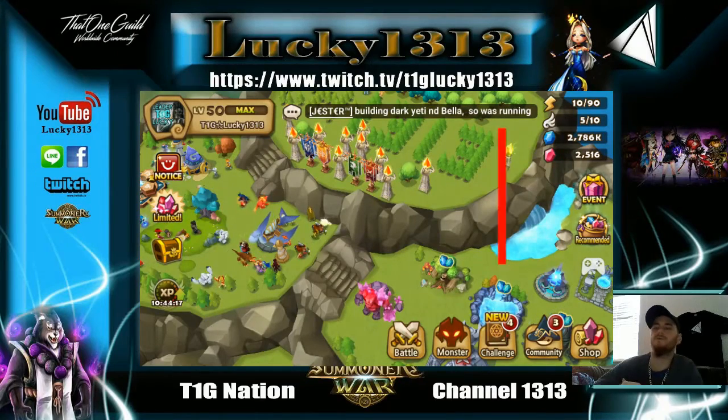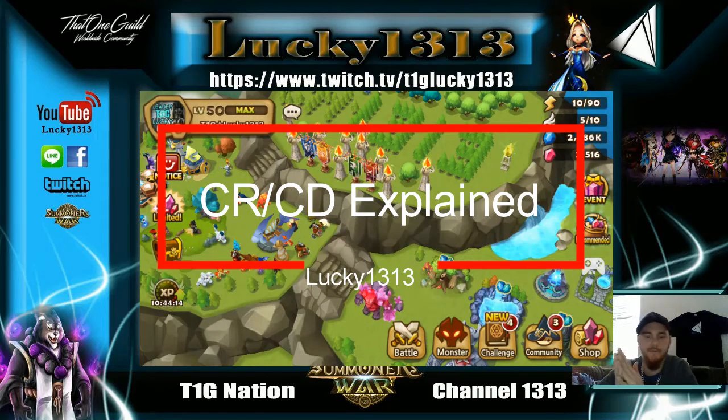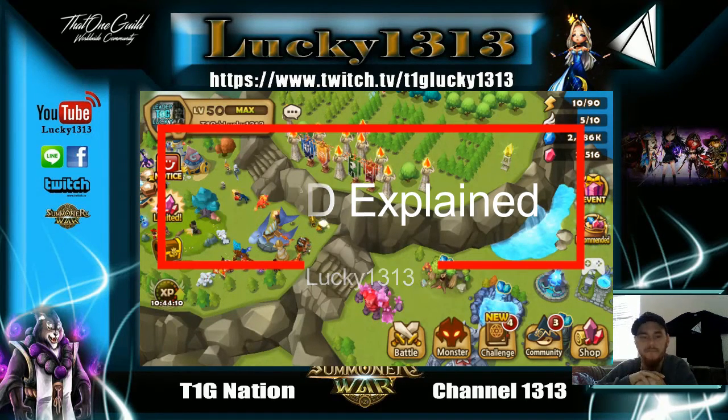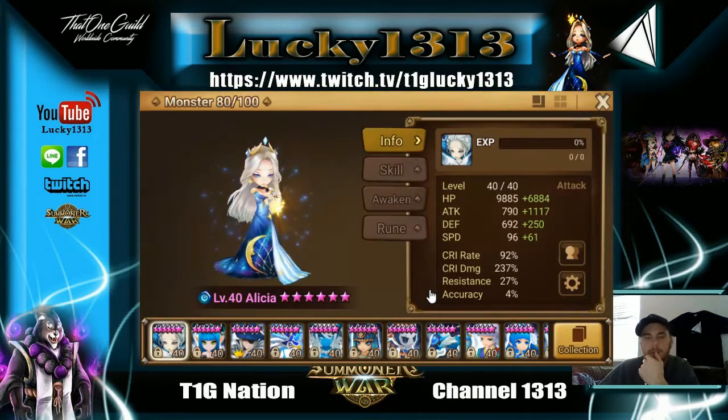What's up, it's Lucky One, 1313, T1G Nation checking in on a video. We're going to talk about critical rate versus critical damage, and on top of that, rage/fatal versus violent — when is it useful, what's more ideal? Let's jump right into it.